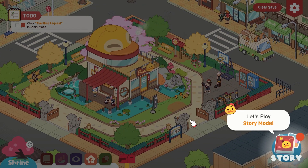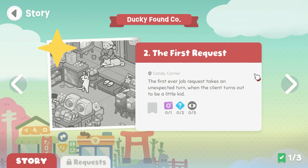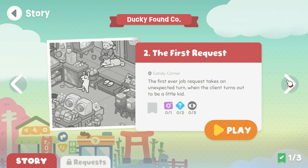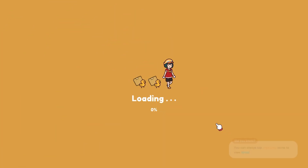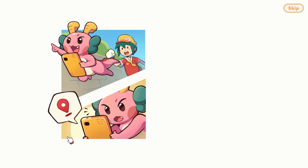Clear the first request in story mode — let's play. Okay, in Ducky's nightmare he experiences his deepest fear — that is so cute. The first request: the first-ever job request takes an unexpected turn when the client turns out to be a little kid. Interesting. We have one insta pic, two side quests, and three juju — I have no idea what that means. We had none of that in the first one so let's get into it.